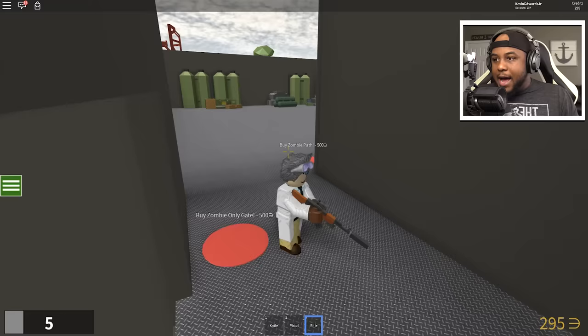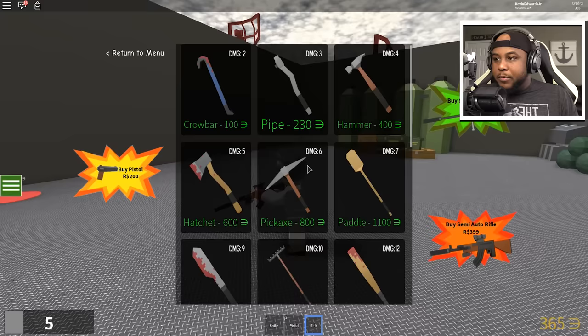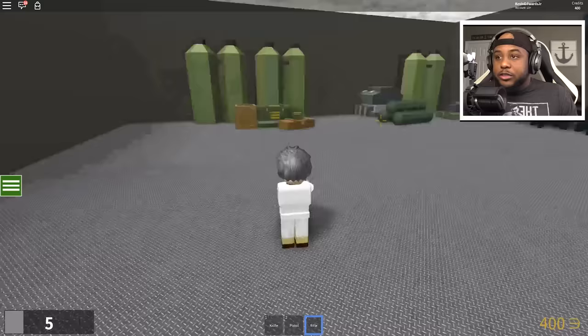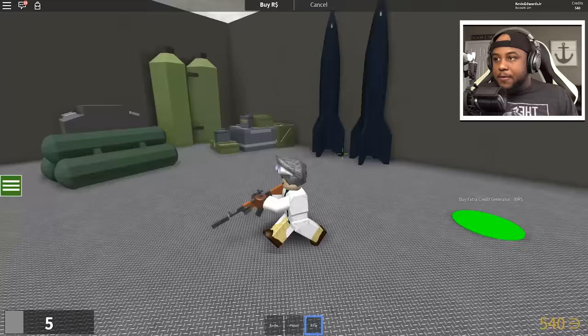Did we run out of credits? 5k credits — I mean the least we can do is buy 500 but that's not gonna do it. What about the weapons, are we all out? We spent good money to get to where we're at. It's looking good — the credit generator, ladder to roof. Let's get the extra credit generator.